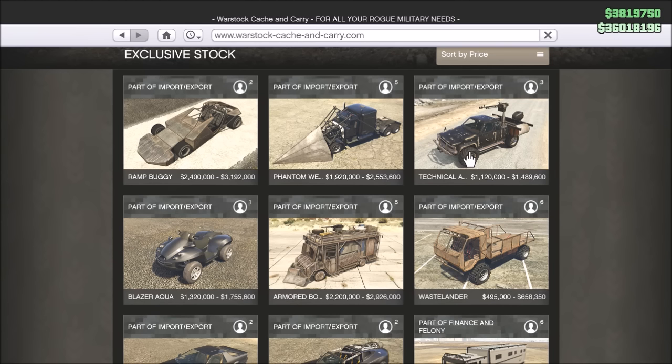The Technical Aqua is basically a car that can also go over water, because every GTA player knows how often you're in your car standing in front of the ocean wishing you could drive out on it. Well, we can finally do it. Just pay one and a half million — go ask your parents for the credit card info and buy this awesome Technical Aqua so you can drive around on the ocean with it.